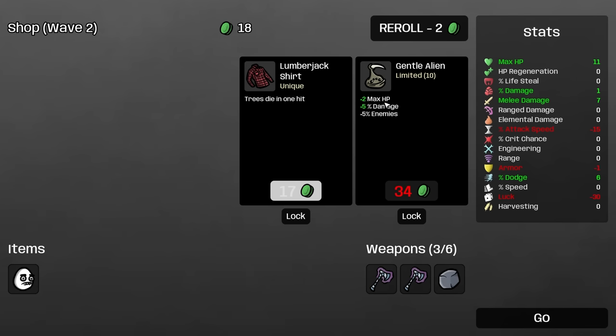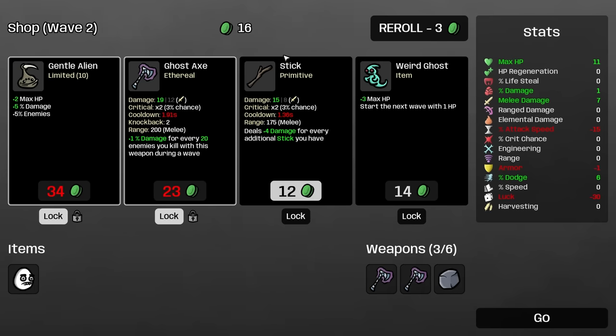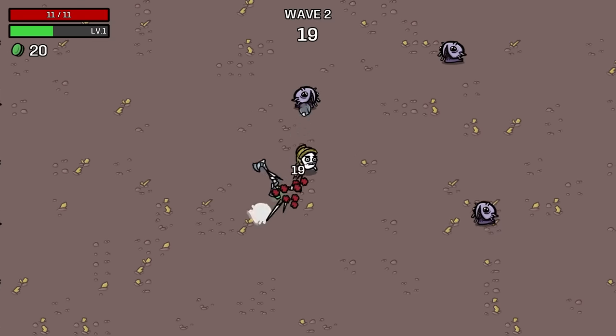We'll get extra attack speed for picking a rock. I am gonna save the gentle alien. And there's another ghost axe, so we'll be able to upgrade that. We'll take a stick for now. I mostly just want the axes for now because they will give me extra damage, so that's gonna be important.